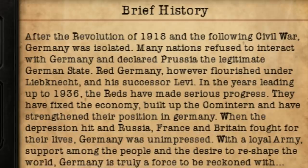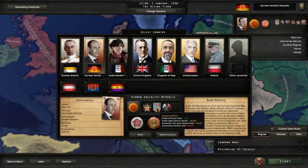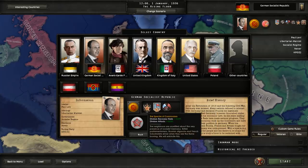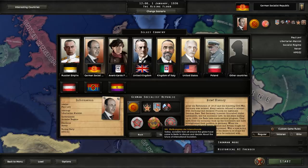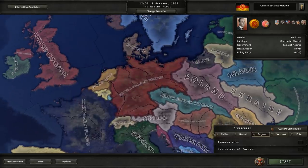After the revolution of 1918 and following the civil conflict, Germany was isolated. Oh, I forgot to say — we have the backwards south. Oh dear, that's Bavaria. Forced isolation and the spectre of communism. The mandate of the councils — the Welt Congress der Internationale and the Neue Deutsche Sozialismus.